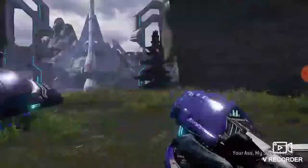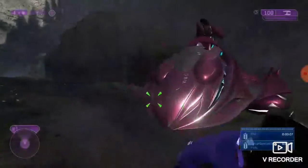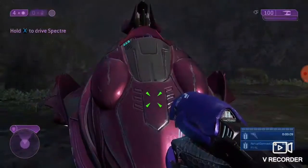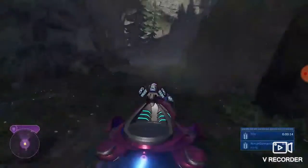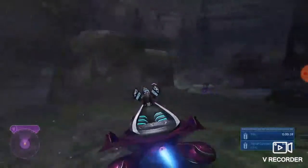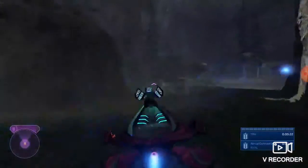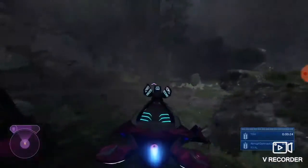The first thing you want to do is drive a Specter — press X to drive a Specter. There are going to be three ghosts with brutes and one race. Just run past them.